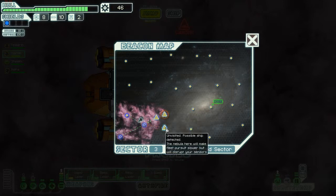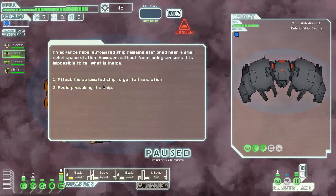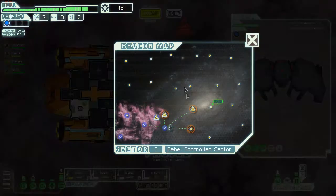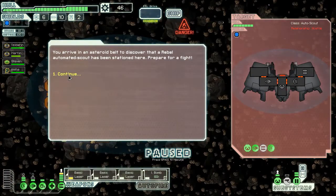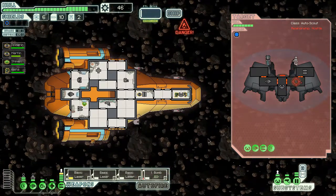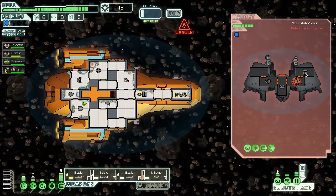There's a nebula I don't want to go to, so I'll go here instead — I know there's a ship but I'll risk it anyway. I don't want to provoke it — I think it's too strong, possibly one of the ships that destroyed me last time. I need to conserve fuel to get to the goal using the least amount of jumps. I'll try and destroy it.